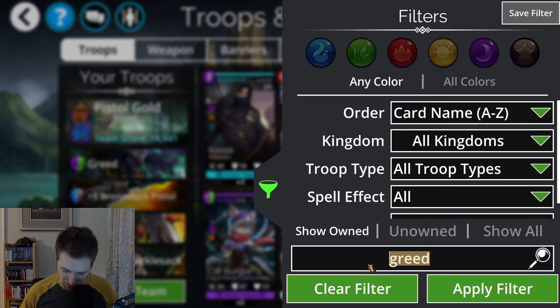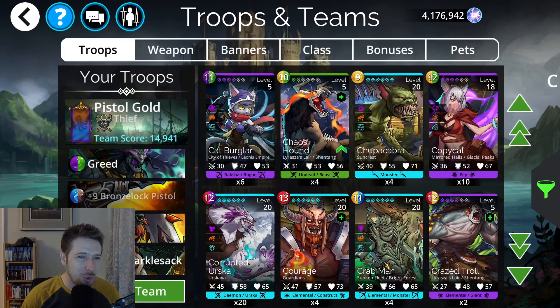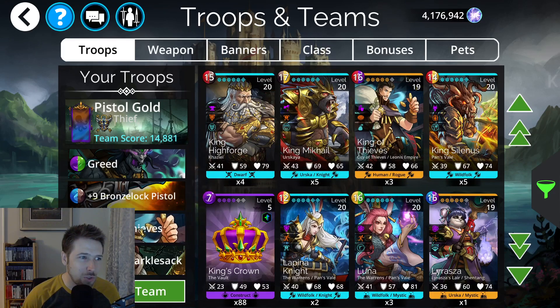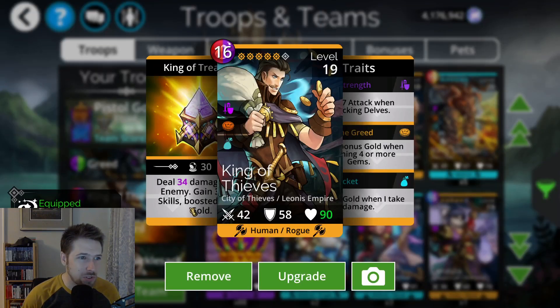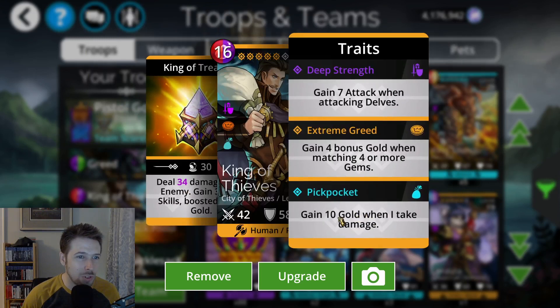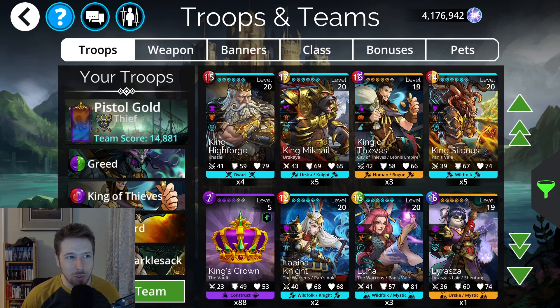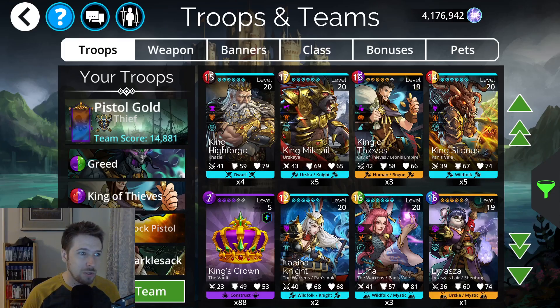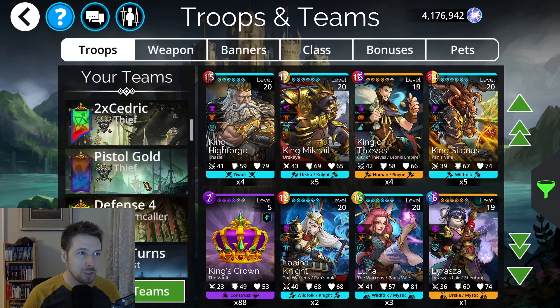Another troop that works really good with that — I know these gold teams are pretty popular — is King of Thieves. You can get King of Thieves in the Underworld from the City of Thieves faction. If I put the King in here, I'll actually put him up top. Every time you cast him, he will gain 3 to all skills boosted by the gold. So once you get fully powered up to 200 gold, every time you cast King of Thieves he's going to gain somewhere between like 40 or 50 points to every one of his skills — his magic, his armor, his life, and his attack all get increased by 40 to 50 every single time you cast him. That's a fun team. The Thief class works good for those gold teams.